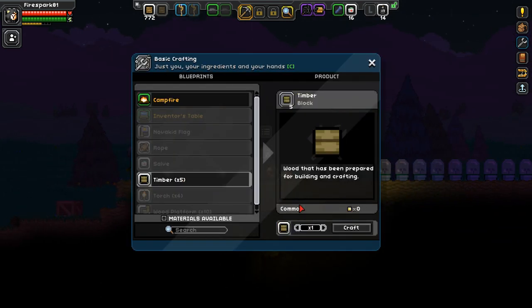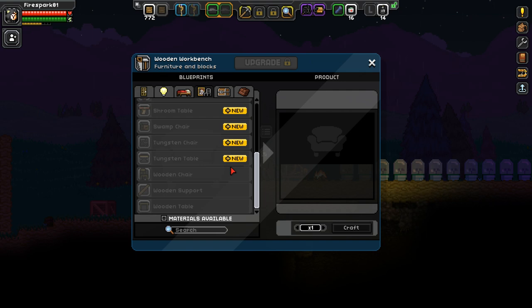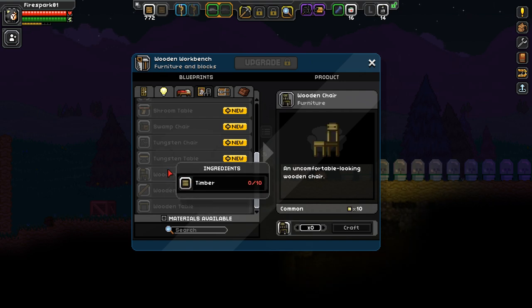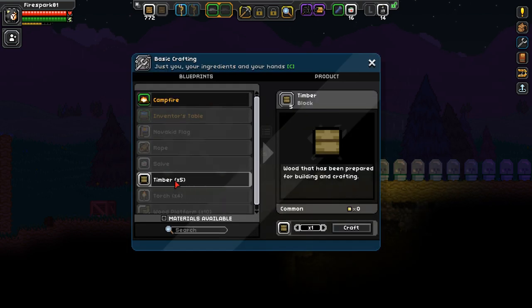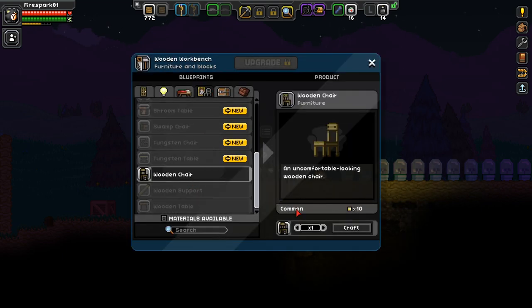Now let's look in here. Go over to your chairs and furniture. You can see a chair is going to cost you 10 timber. One log gets you 5 timber, so one chair costs you essentially 2 logs. We craft all of that up into timber, go into our crafting table, go down to chair, and we get 114 chairs. That equates to 228 pixels just from that one little harvest. You can see how you can expand on that really easily to get a crap ton of money.